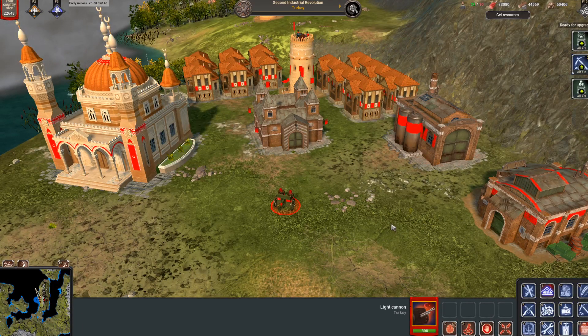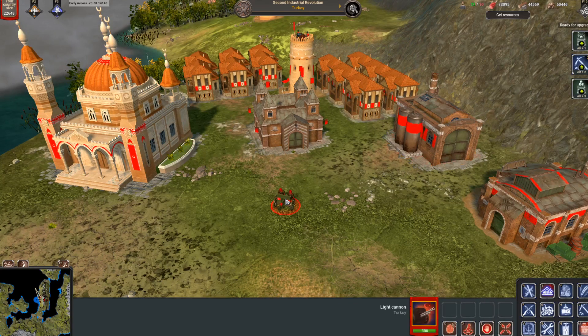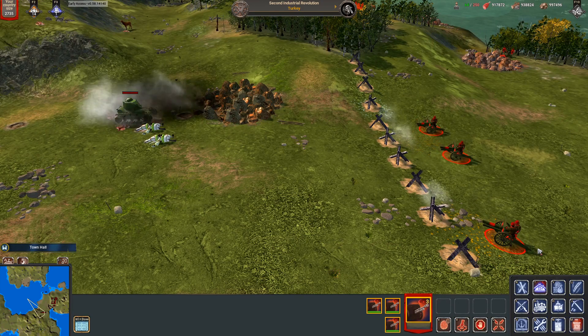The last unit Turkey has to offer is the Light Cannon. The Light Cannon costs 400 of food, 200 of wood and 400 of metal. It deals 150 of damage every 9 seconds between 50 and 350 of distance with an accuracy of 15%. It's the perfect candidate for the battlefield compared to the Mothar, because with its shorter distance restriction it can defend itself very well.